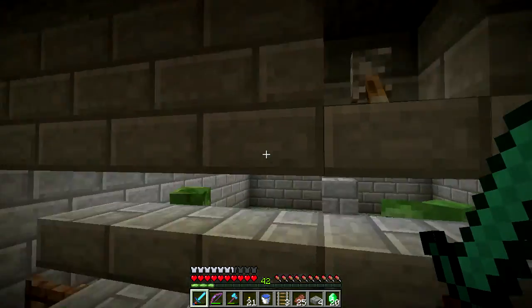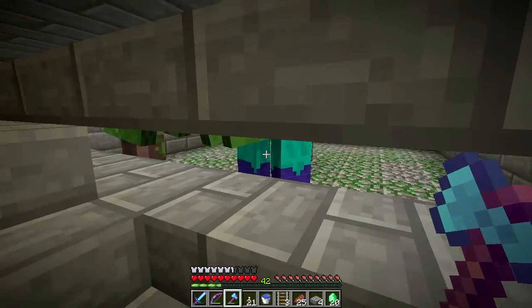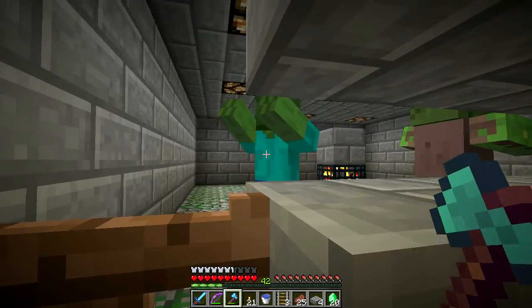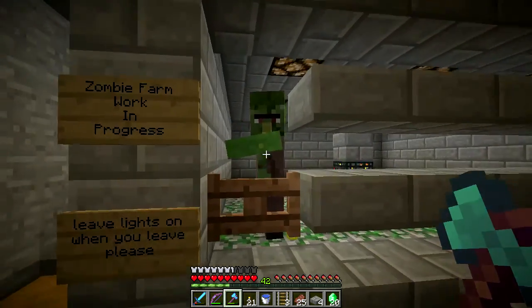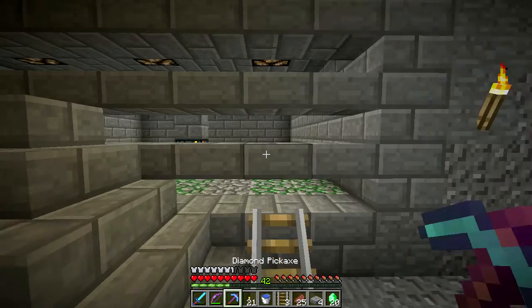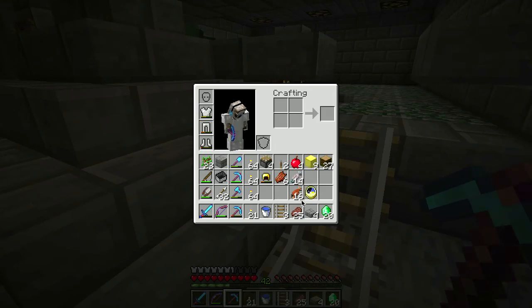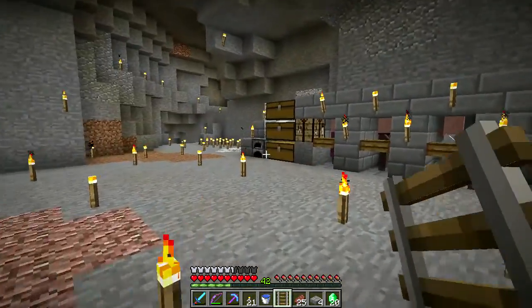Oh look — another zombie villager! This is a really good example. He's got a brown coat so he could be a farmer, which would be convenient. Let me get rid of these other zombies — come here, there we go. He is a brown coat.